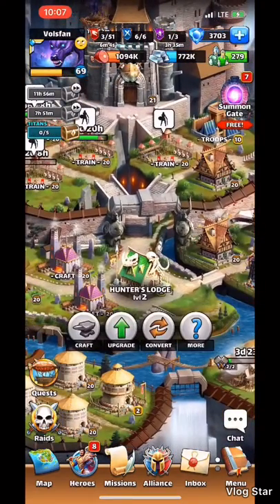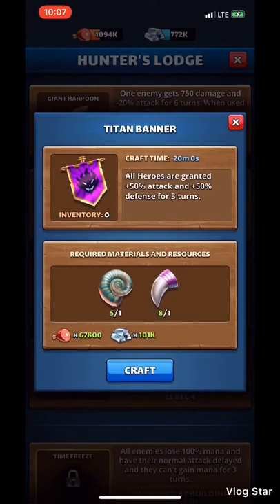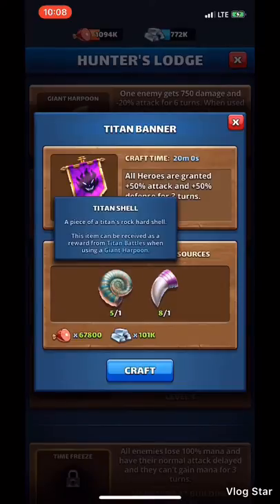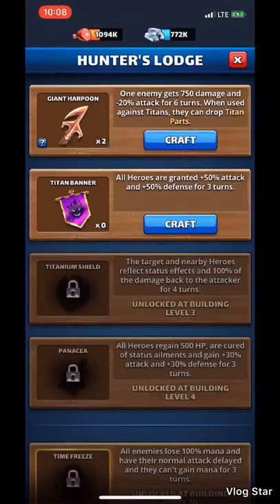My Hunter's Lodge is currently at level two and I've done both levels of research, so I'm able to craft Giant Harpoons as well as the Titan Banner, which is the level two item. The cost is a significant amount of iron and food, and it requires one Titan Shell and one Titan Fang to create. If you've started using harpoons, definitely come up with a goal as an alliance of where to stop.